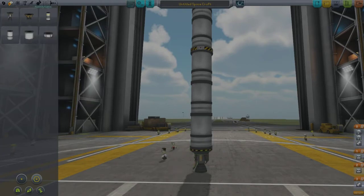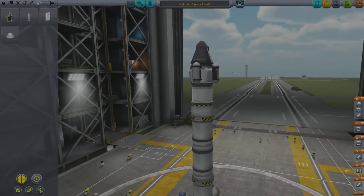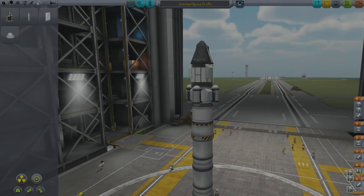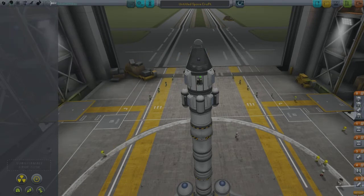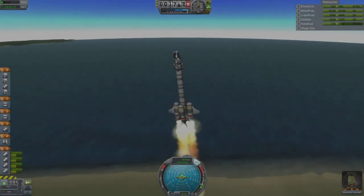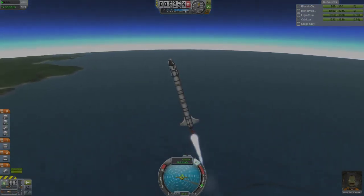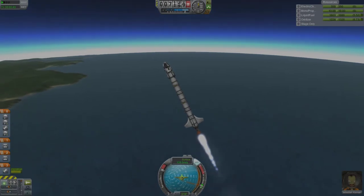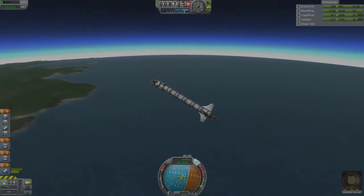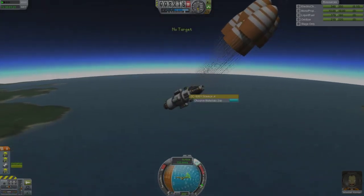There are some screens in here that go by quickly where you can see a list of celestial bodies on the left, showing all the experiments you've done, what you can still do, what's completely researched, and what isn't — helping you plan your next mission. As I go through these missions you'll notice the rockets get a little more complex and bigger, which is the natural progression. The missions get longer too, and toward the end of the video the rockets are taller, going into space and achieving orbits.